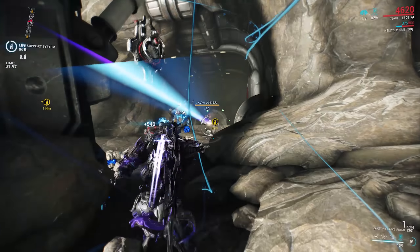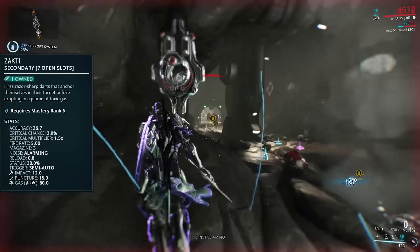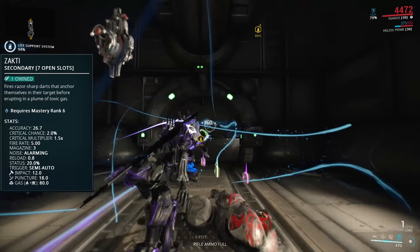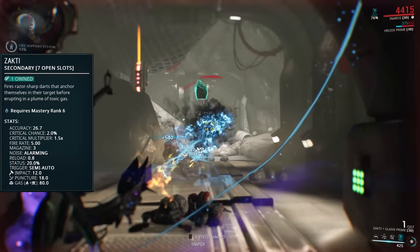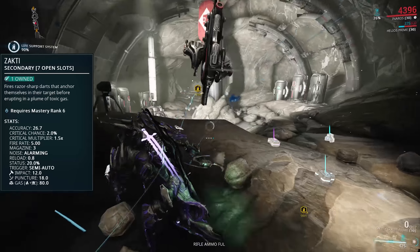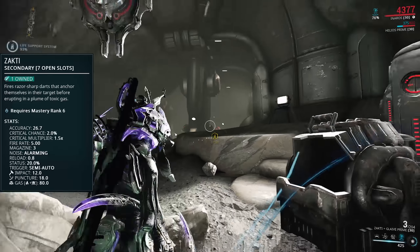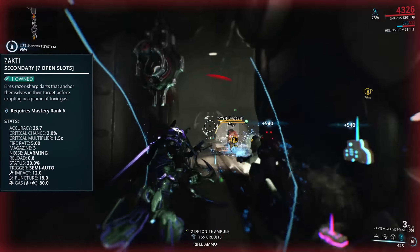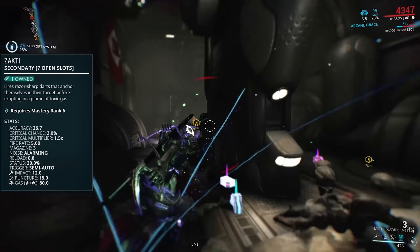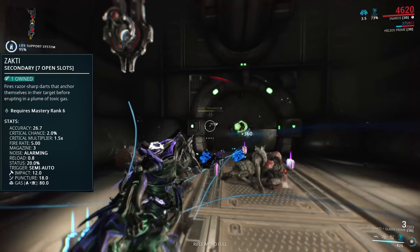So once you do have it built, what do you get? You get a mastery 6 single secondary pistol with 30 damage split fairly evenly between impact and puncture and no slash whatsoever. The supporting stats show pretty much where the weapon is going to shine. 2% critical chance and 150% crit damage multiplier is not going to be enough to make a crit build work. However, a 20% status chance is going to allow you to get a pretty good status build on here.